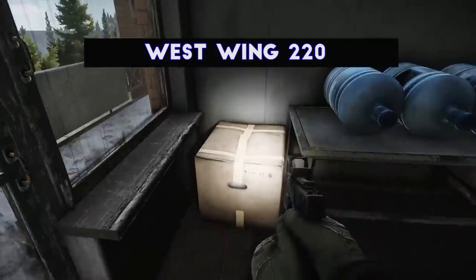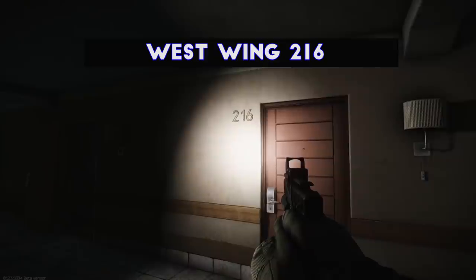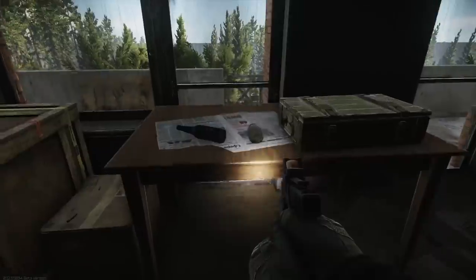The next room on this floor that you want to hit is west wing 220, where you can find some rare barter loot and tons of medical drops, plus some weapon crates. Just down the hall from this is west wing 216, where you can find rare electronics loot on the cardboard box, plus a few weapon boxes, grenade boxes, and food spawns as well.